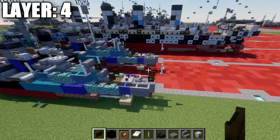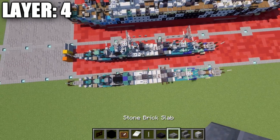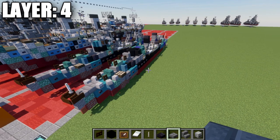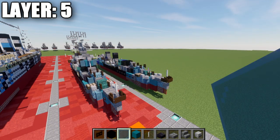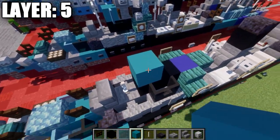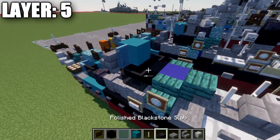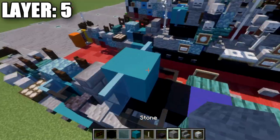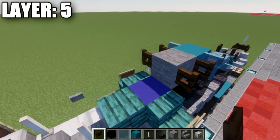Here's what it looks like from up above, and with that we'll move into layer number five. For layer five, we're going to place down a cyan concrete block on top of this one, followed by a cyan stained glass pane to both sides of that block. We're going to place down a stone block right behind this, and then place down a dark oak fence gate coming off both sides of the stone block like that.